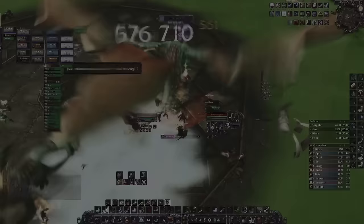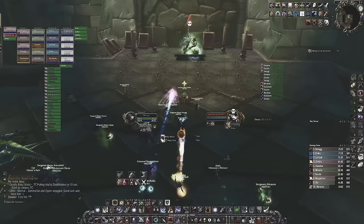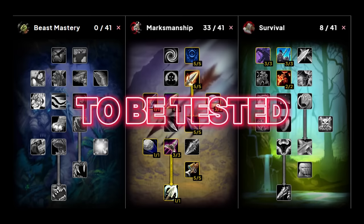Ranged Marksman is in a much better place than it was last phase. It still doesn't compete with Melee BM and Survival, but it does bring True Shot Aura, which is basically just as important as Windfury — at least for hunters. You also want a cat with fast attack speed, ideally Broken Tooth, which pairs perfectly with the new rune Focus Fire. Melee Marksman can potentially be better than Ranged Marksman. It uses the same gear and runes as deep Survival, but it's still to be tested.